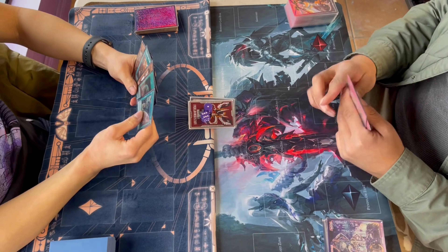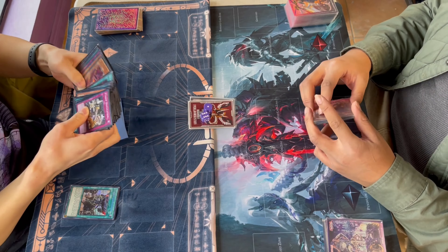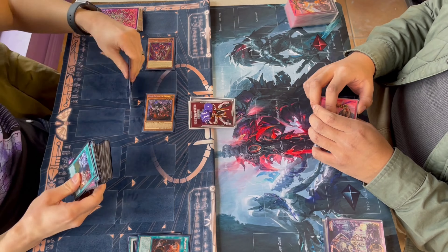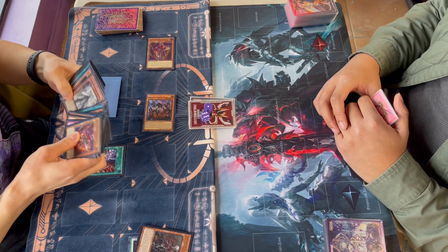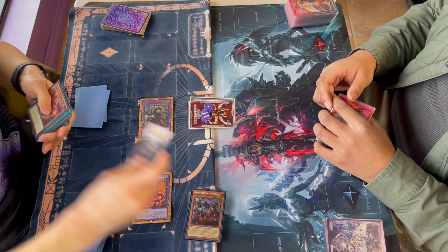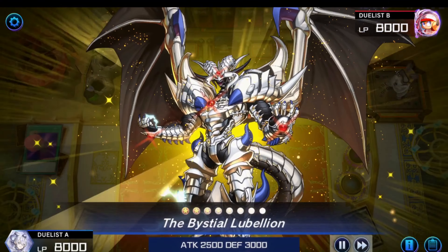We win the die roll so we get to go first. We start off with Fusion Deployment, reveal Granule, summon out Cartesia — we have access to a straightforward way to Gimmick Lock. Branded Opening gets the Lubelion, because you basically need Cartesia Summon and Branded Fusion. Branded Fusion resolves — we're not Ashed here — so we dump Alblast and Lubelion to summon Albion Dragon, and we chain Cartesia to make the Granule and make the Sanctifier, which I actually kind of forgot to do, but we fix that right away.